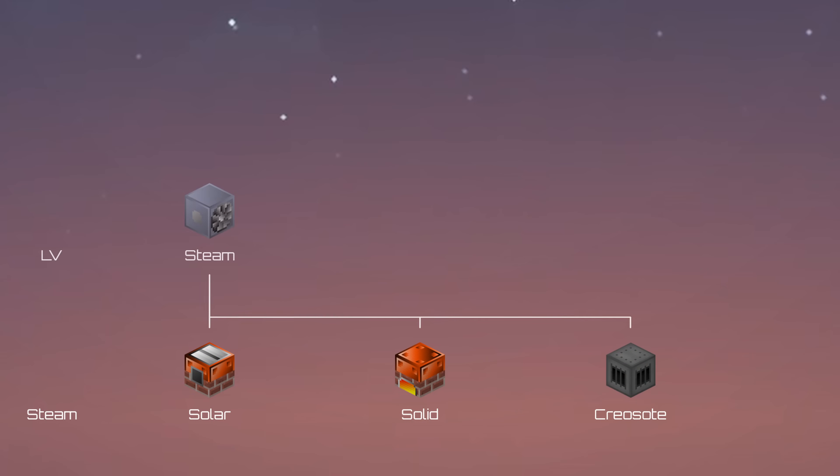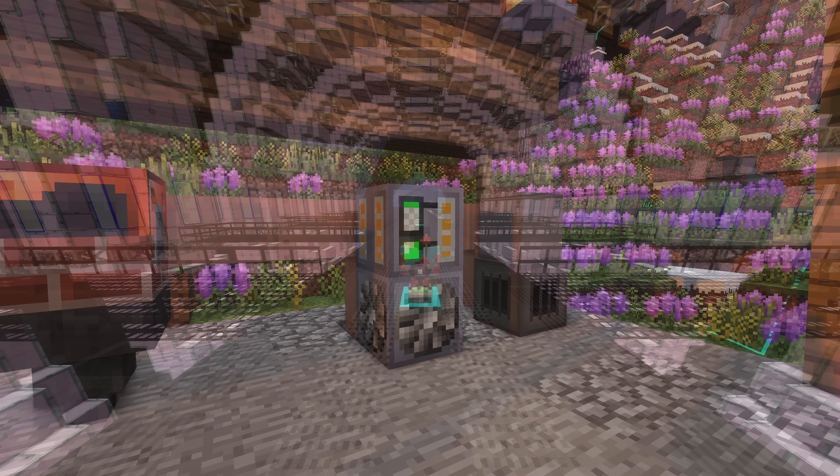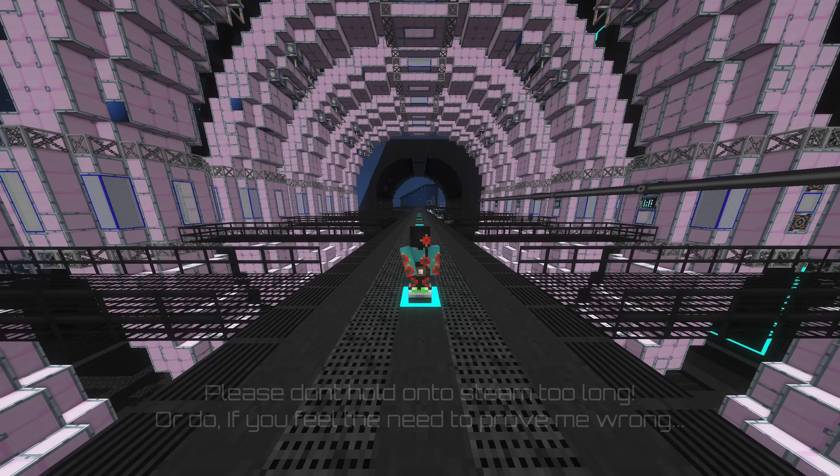In LV, you gain access to GregTech steam turbines, which consume steam and output 1A of LV each. These are a great way to transition, but don't scale very well as steam has pitifully low energy density. By MV, you will probably benefit from moving on to a new source of power gen.